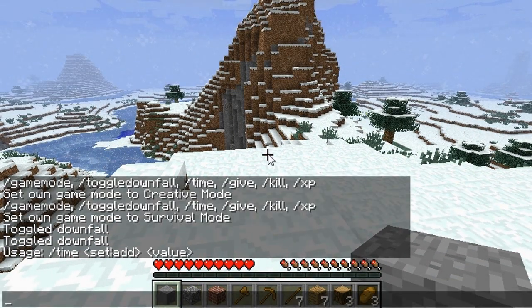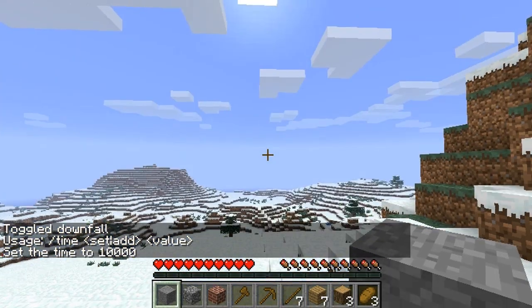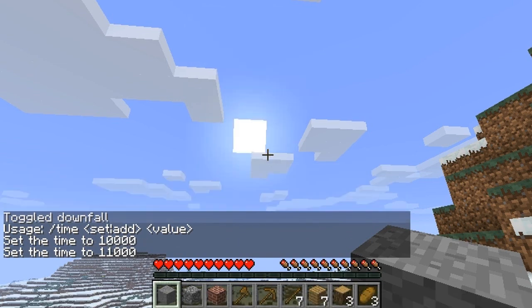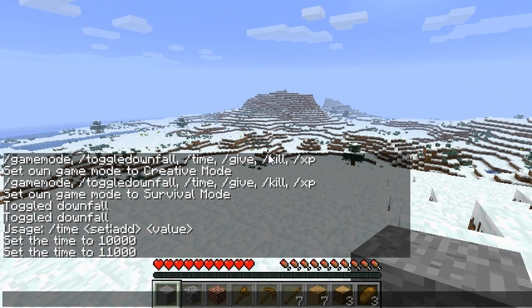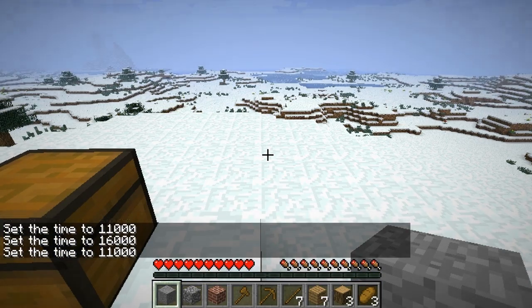We also have the time feature, same as in multiplayer. You type /time set or add and then put your value. So /time set 10000 is almost night time. Then /time set 11000 goes a bit further, and /time set 16000 should be night time — and there we go.